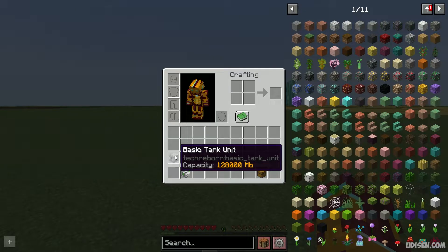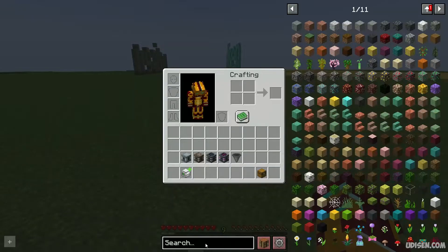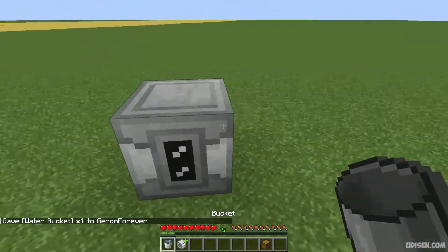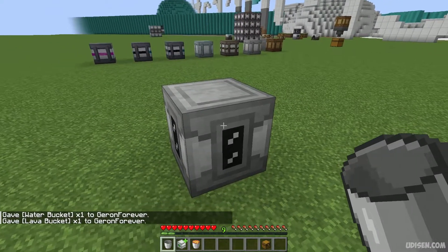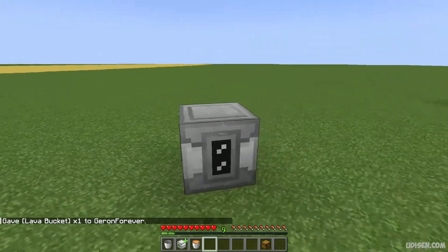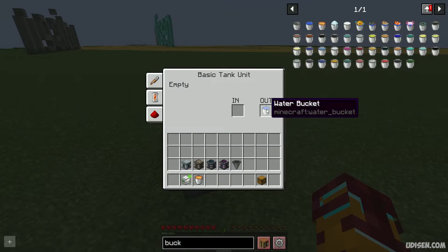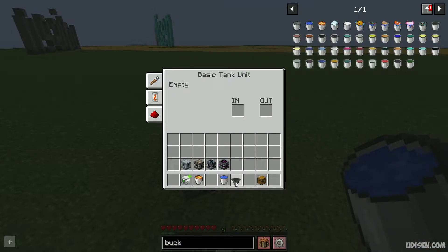That means you can put 128 buckets of something into this tank unit, because one bucket equals 1,000 milli-buckets. Press right mouse button — can we put lava? No, we cannot. We already put water here. We can see the fluid amount. So if we put water here, we consume our bucket. Of course, we can automate this procedure.